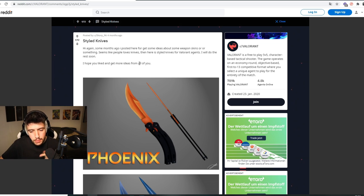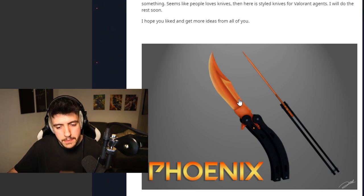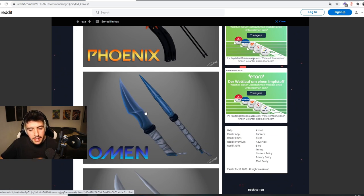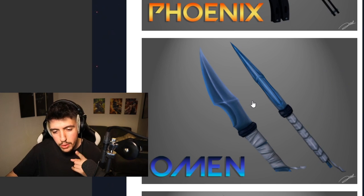Before you guys start spamming the comments, I already know this is probably not gonna happen — Riot is never gonna give us something like this for free. But I think it's still nice to talk about it and push the ideas, because that's all we can do. What I'm talking about are agent knives, and this was made by the user Scorb. He made custom knives for agents. First of all, we have the Phoenix butterfly knife — it definitely fits Phoenix. This is definitely something we'll never see; everybody wants a butterfly knife so Riot ain't gonna give us butterfly knives in an agent contract.